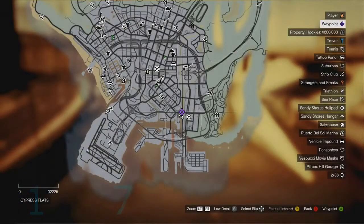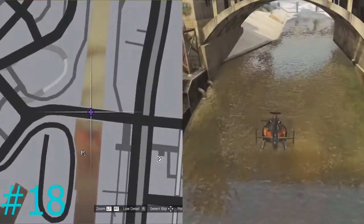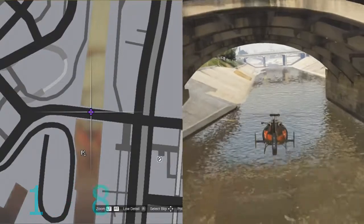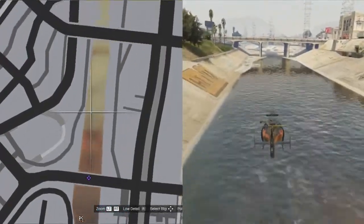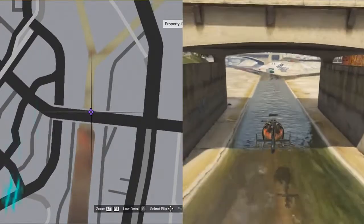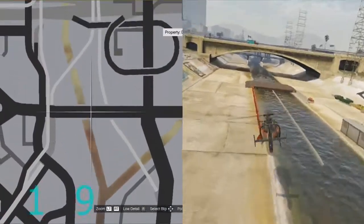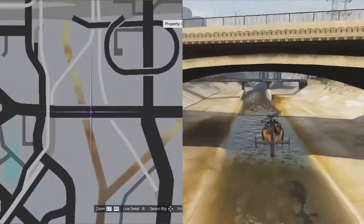For numbers eighteen through twenty-seven — yes, that many are in this canal area — you can see them on the map. Eighteen is first, then nineteen is right ahead. It does fork off to the right, but you do not want to follow that. Keep following off to the left side of the fork and you'll go under all of those bridges. There's nothing on the right side of that fork.